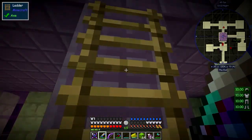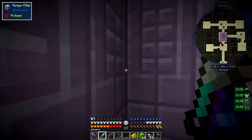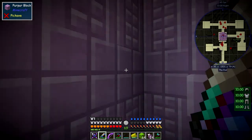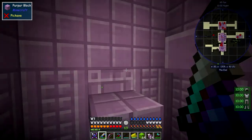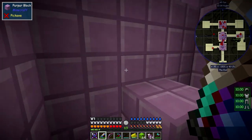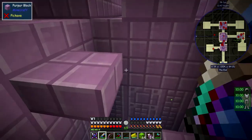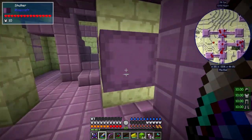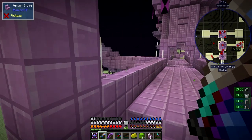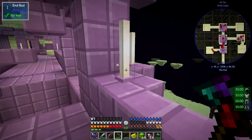Now I have one of these little parkour things to do and I've actually figured out how to do it — just walk like that. Keep walking around in a circle; sometimes my mouse goes back a bit. Needs a little bit of concentration. I can hear a shulker. There's one over there — we'll deal with this one first. We need some end rods now — let's get those.